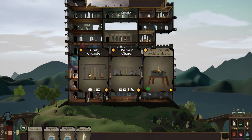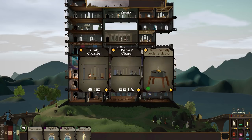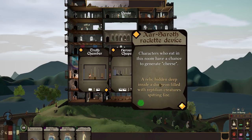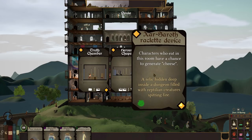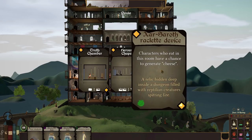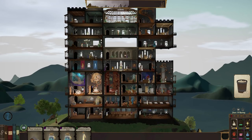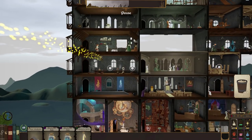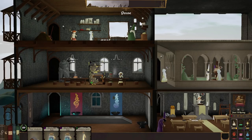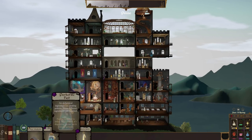We've got a light magic card. Truth chamber or Hero's Chapel upgrade, or a Zarsaroth raclette device — this is the thing that's cropped up a few times in our conversation options. Characters who eat in this room have a chance to generate cheese. A relic hidden deep inside a dungeon filled with reptilian creatures spitting fire, and it generates cheese. It looks like a little tiny grill with some cheese on top. We're having the cheese machine! So we're going to put it into one of the eating areas. Cheese might be one of our ingredients for a potion — oh, that would be marvellous.